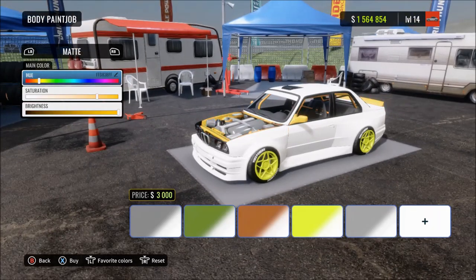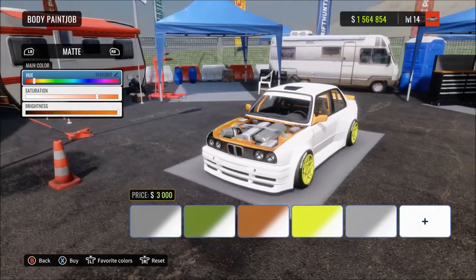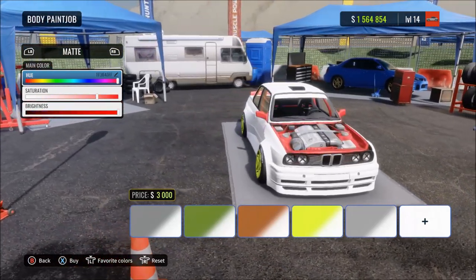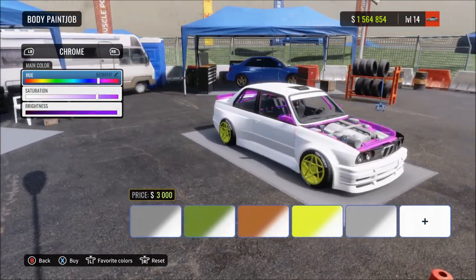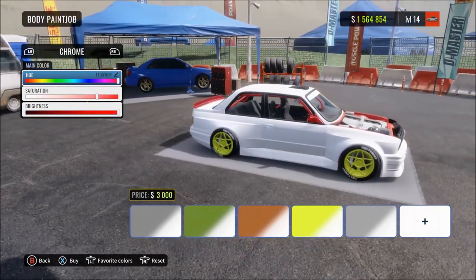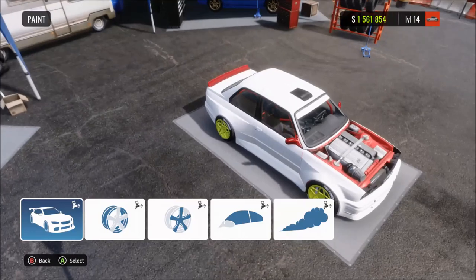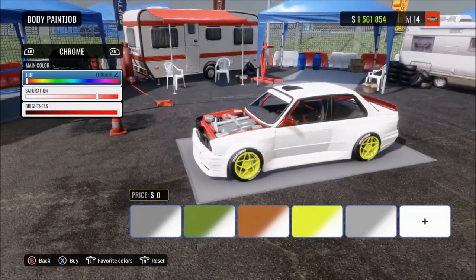The cool thing is, once you've done this little trick, all you have to do if you want to change the colors around is go into your paint color and change the color that it's set to - that will change the engine bay, the spoiler, the cage, whatever custom parts you've got. Same with the body - all you've got to do is go into your vinyls and change the color of those squares that we covered the car with, and that changes the body color. So once you've done this you can just mess around with the colors and do whatever kind of custom scheme you want.